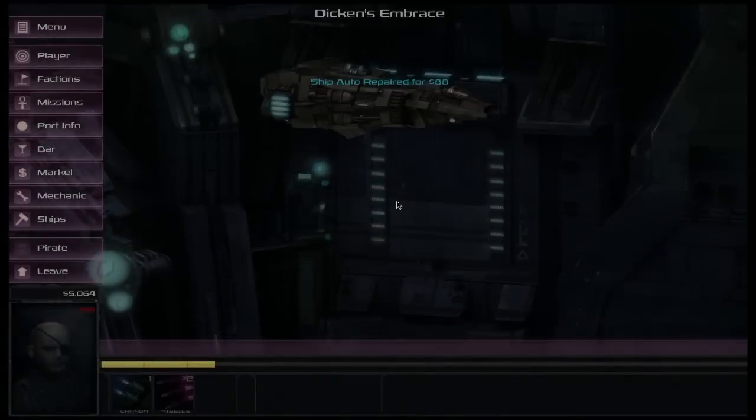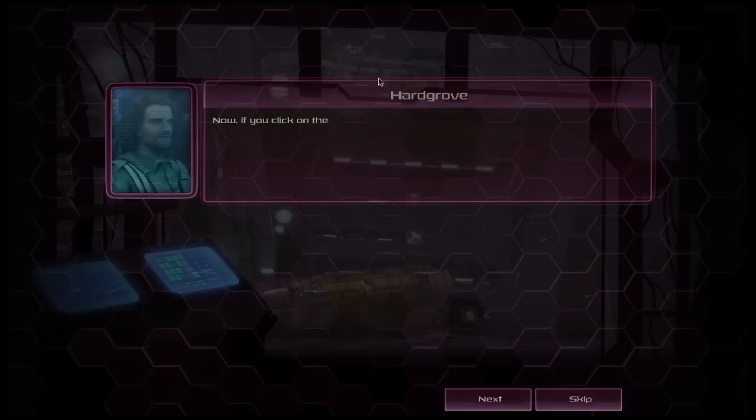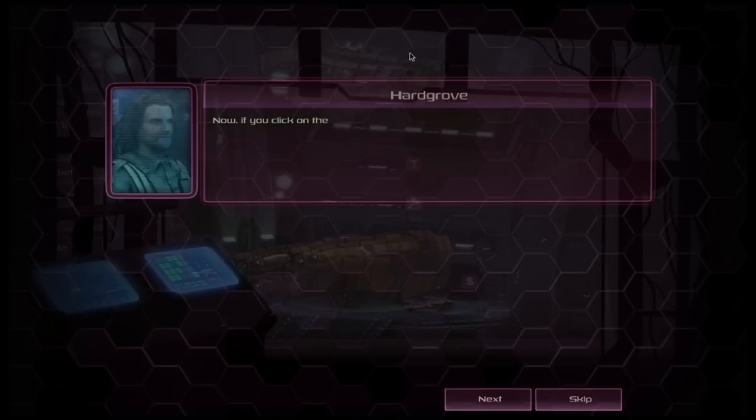We're going to land on the planet. Just as you noticed up there it said ship auto-repaired for 88 credits. When you land onto a facility or planet, it'll automatically repair any damage that your ship has taken.